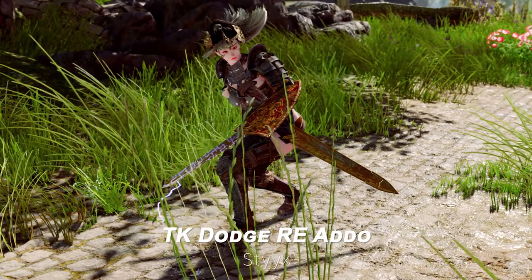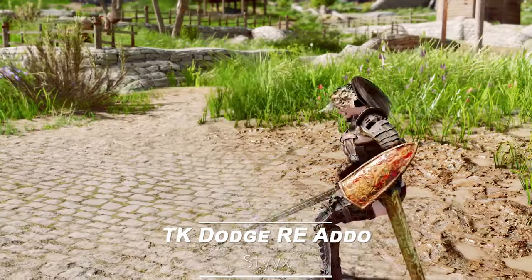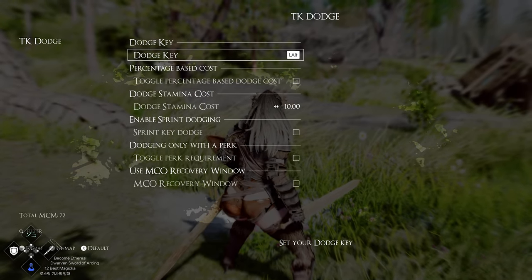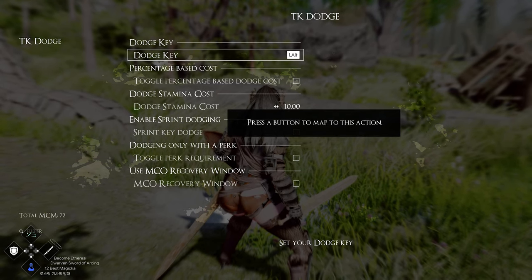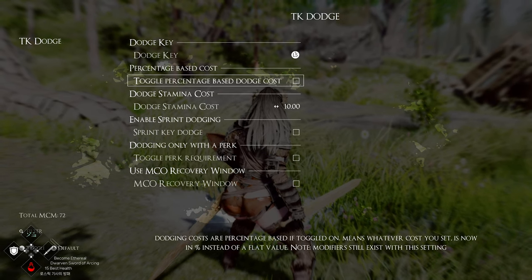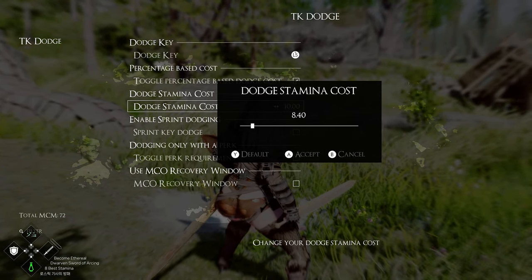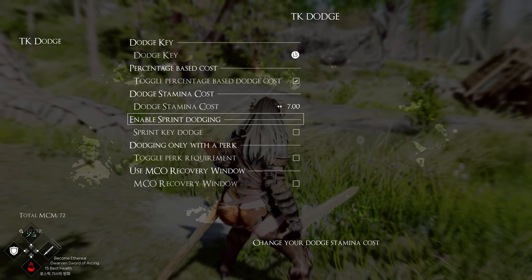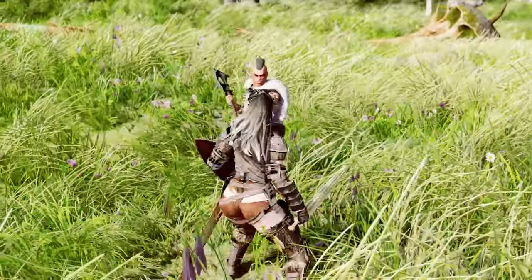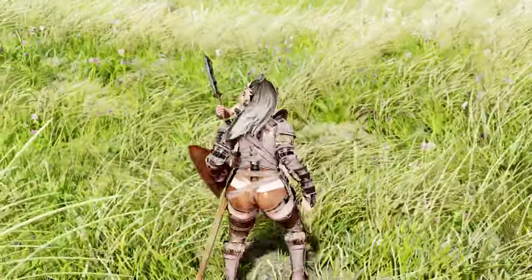Next up is the TK Dodge RE add-on. This mod provides additional features to the TK Dodge RE mod. Through the MCM, it allows you to change several settings, such as adjusting the dodge key, modifying stamina consumption, enabling dodging with the sprint key, and allowing attack cancellation only within the MCO recovery frames. Although the features are simple, many players use TK Dodge, so I wanted to introduce this mod to help you manage it more conveniently.